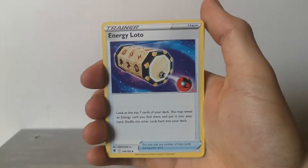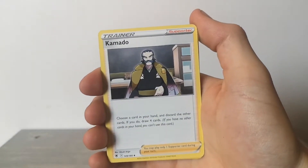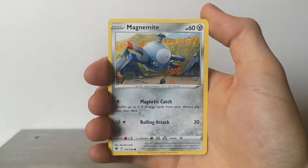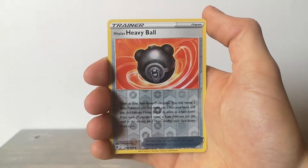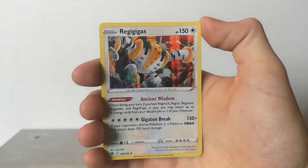Energy, Lotto, Hisuian Typhlosion, Overqwil, Kamado, Psyduck, Togepi, Magnemite - wait, that Magnemite looking huge - Ralts, Sneasel, Heavy Ball, and at the end - a holo Regieleki!